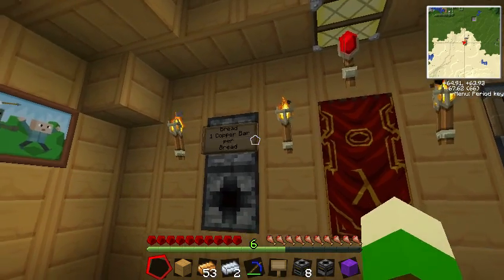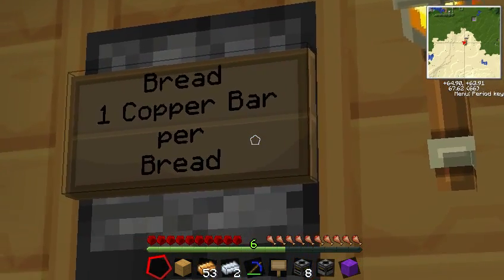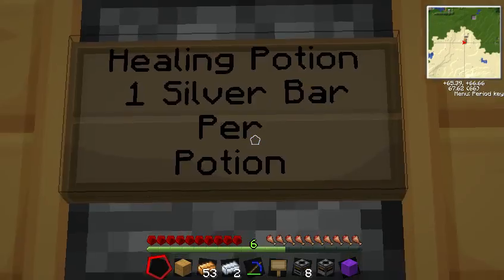We've got our little shop here. This one is a bread dispenser — one copper bar per bread. And over here we've got a healing potion dispenser — one silver bar per healing potion.